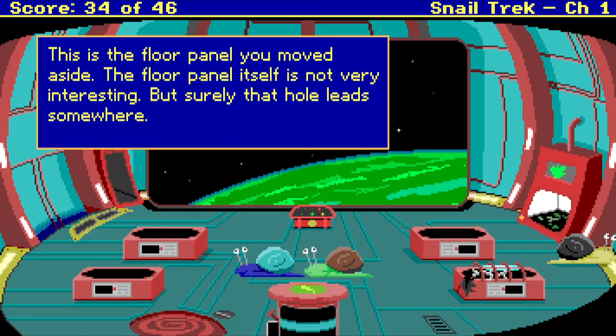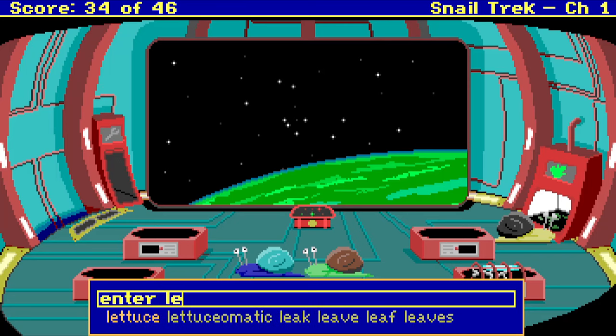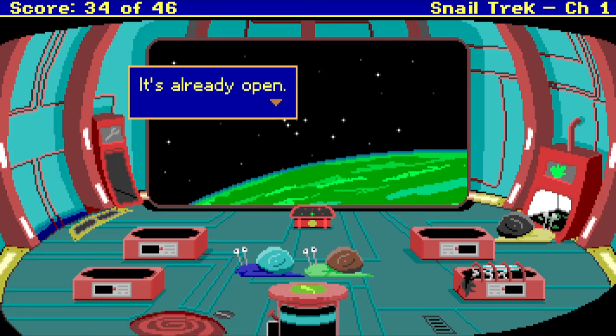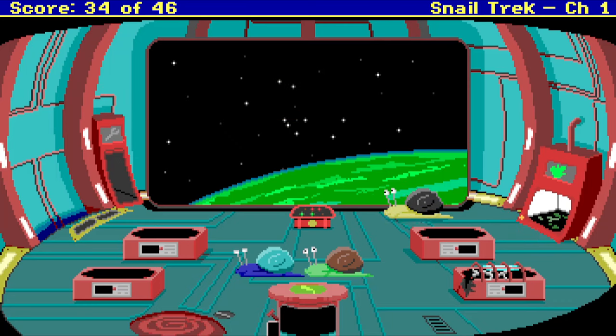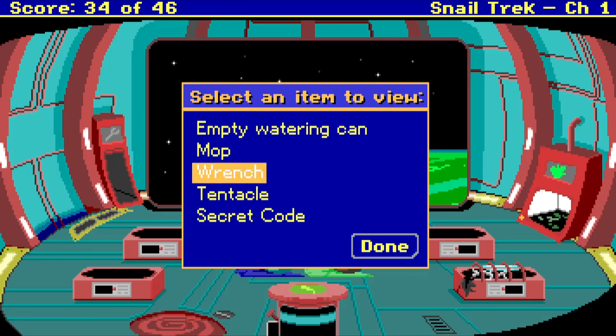Surely that hole goes somewhere. I already went into that hole. Enter Lettuce-o-matic — it's already open. We've got a mop, wrench — we've used everything except for the secret code. I guess we could try to use something again but I don't know how we would do that.